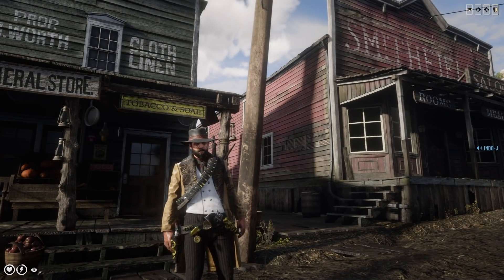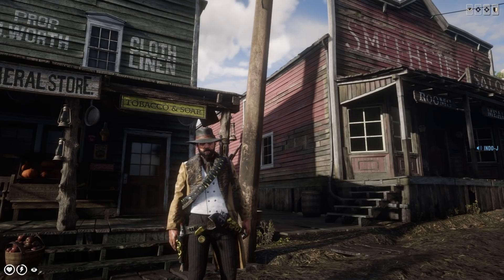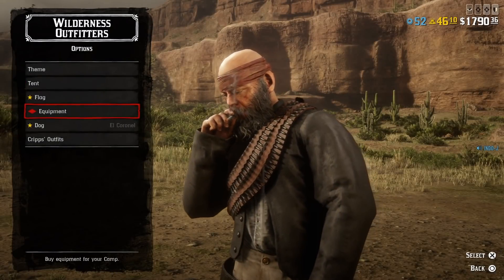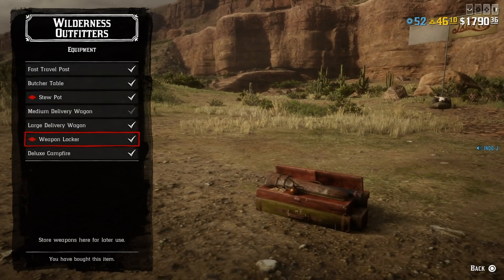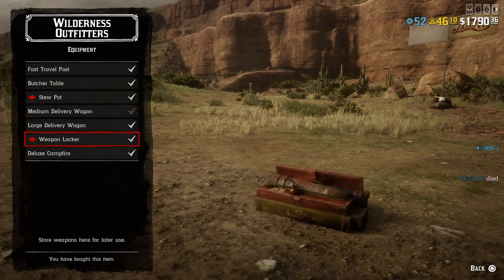What's up guys and welcome to a new video. There is some new clothing and there are some new discounts. So there are discounts at Wilderness Outfitters — on the stew pot and on the weapon locker. Some nice camp upgrades you can do this week.